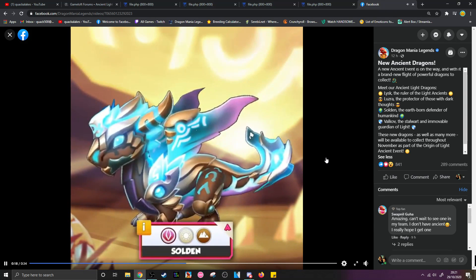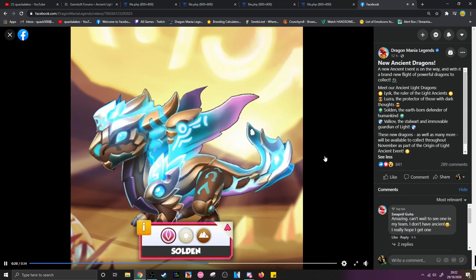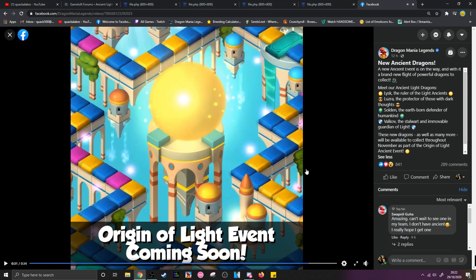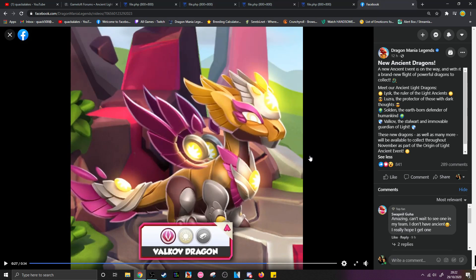Luzra is very blue. Then we also have Solden, who is an ancient light and earth element dragon. I believe Solden is the dragon that appears on the dragon board from the images we saw, but technically those could be preliminary images, so I'm just going to wait until the full event schedule. Interesting that we've got another earth element — we seem to get a lot of earth-elemented ancients, which isn't so bad if you want some defensive dragons. And then of course Valkov, being light and metal. This is the board they showed off in the first images, with a big light theme in the center around these floating cities.